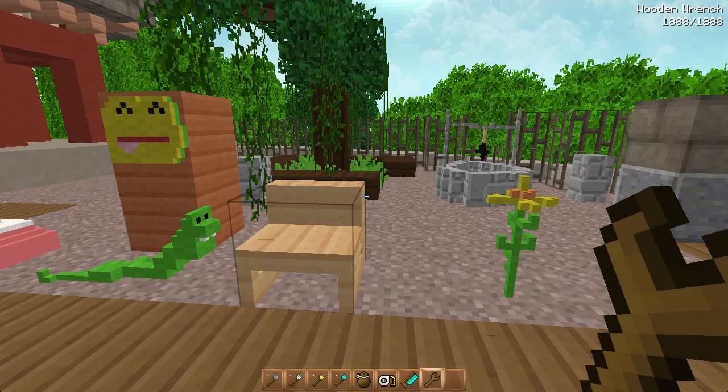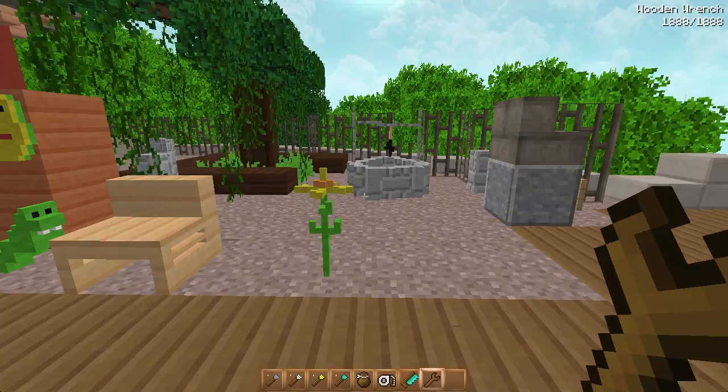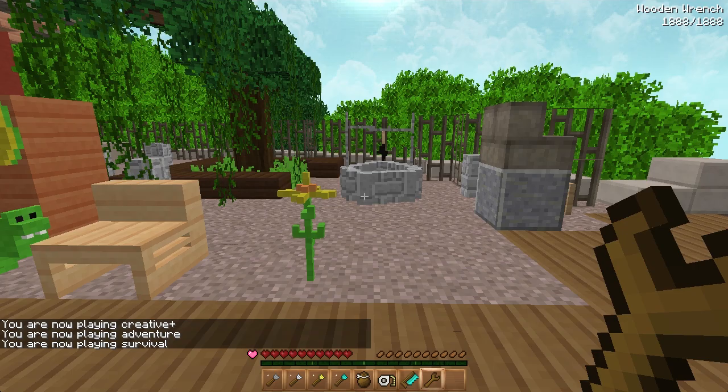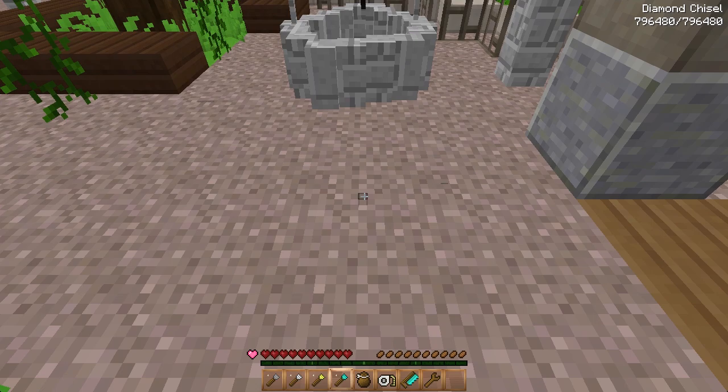There are two ways of playing this — you can do it in survival or in creative. I do it in creative, but let me talk about survival mode first. If you go to survival mode, every time you want to break a block you can use any of these chisels to break any part in the world — you could use the diamond chisel and it'll just break the ground.